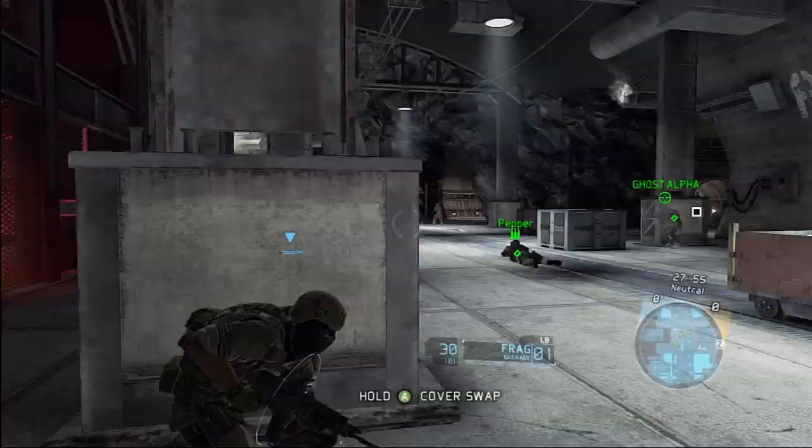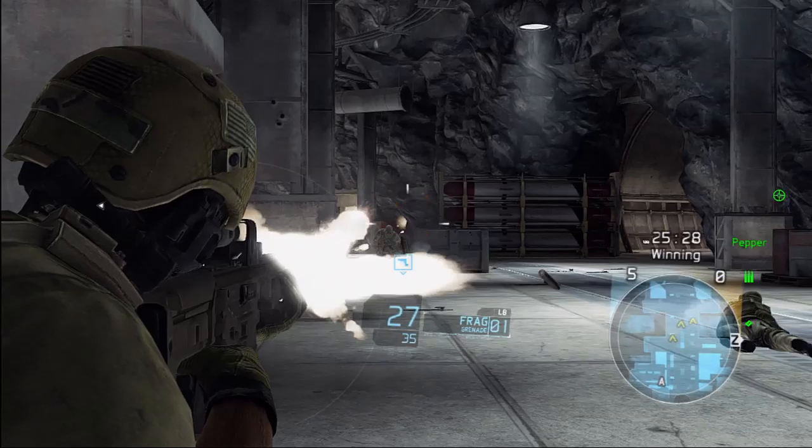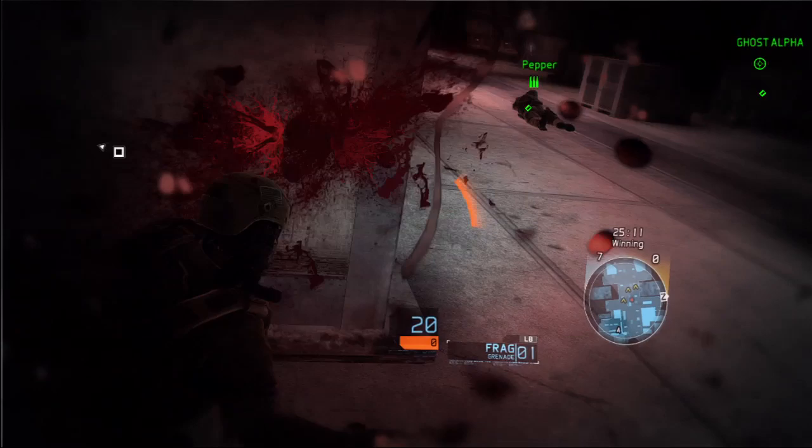Everybody hates a spawn camper. Finally, there's a way to deal with it: the reinforcement system. With reinforcement, secondary deployment locations are opened up when a team is being camped. Too many kills within your spawn? These systems open up, allowing you to come in from behind and flank your attackers.